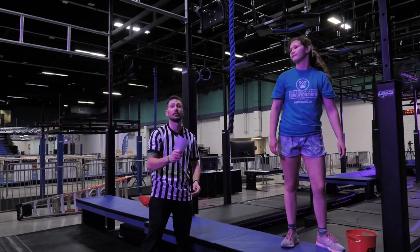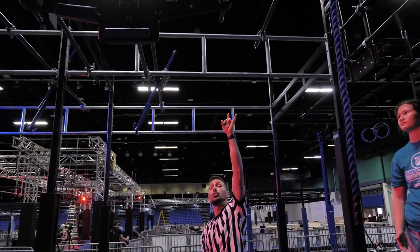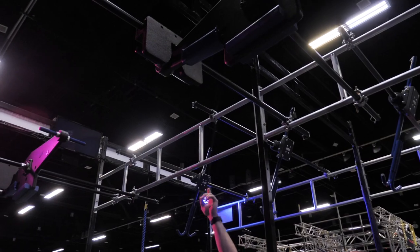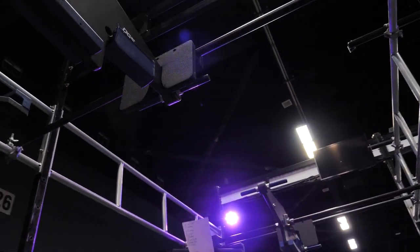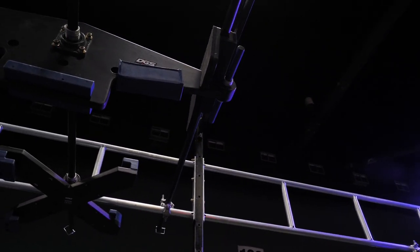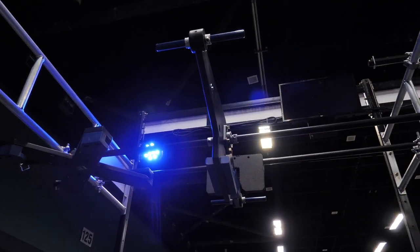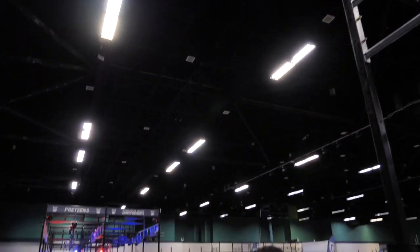Now we are into the final obstacle, which is called Throwback. Hands only allowed on the blue rope. You will also have the blue handles, the blue cliffhanger, and the blue handles on the opposite side. Pay attention — those black covers are not allowed, you cannot use those. You also have the second throwback with the blue handles, blue cliffhangers, and the blue handle to your dismount platform.